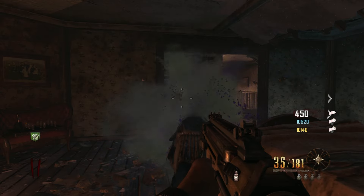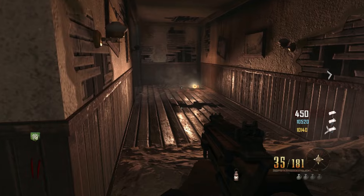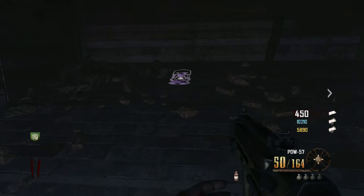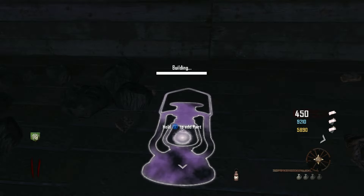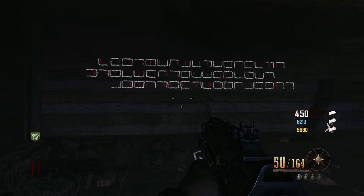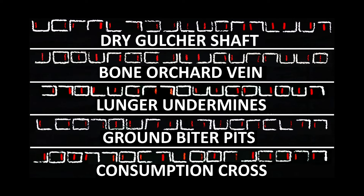We now need to charge the lantern. To charge the lantern, we need to get witch kills. Each time you kill a witch nearby, you'll hear a ding noise. Once you stop hearing the ding noises, you'll know that the lantern is fully charged.